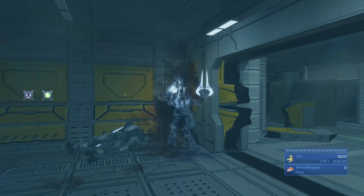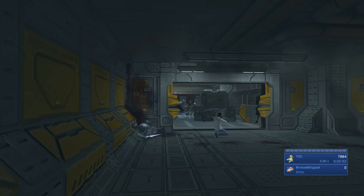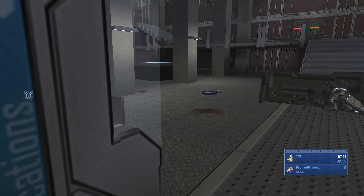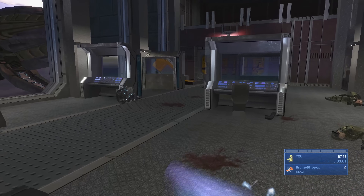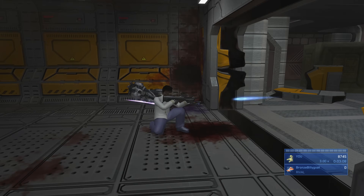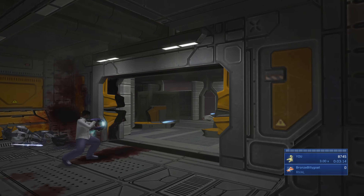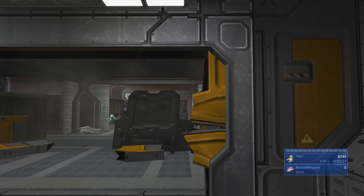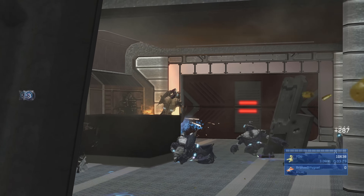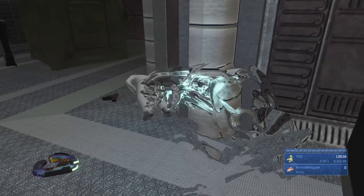Take out elites using plasma and finish with a headshot, then quickly finish the second with a back-smack — make sure to time it correctly to avoid the backswing. When elites draw their swords they drop their plasma rifles, so grab a plasma rifle, drop your BR, then exchange weapons so you can take Johnson's BR. Give Johnson the plasma rifle since he's much more effective with it. You'll end up with a BR and a sword for yourself.